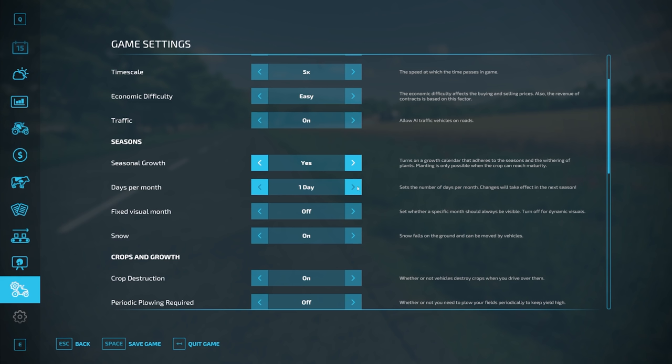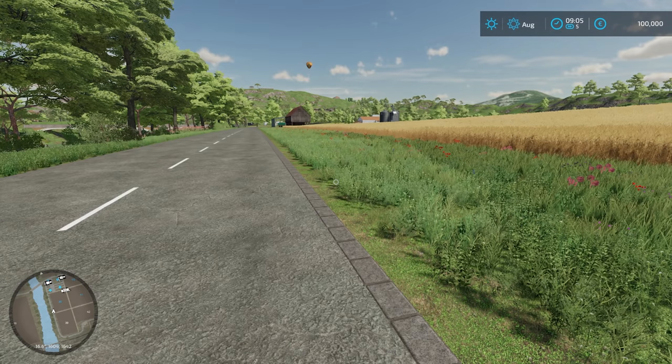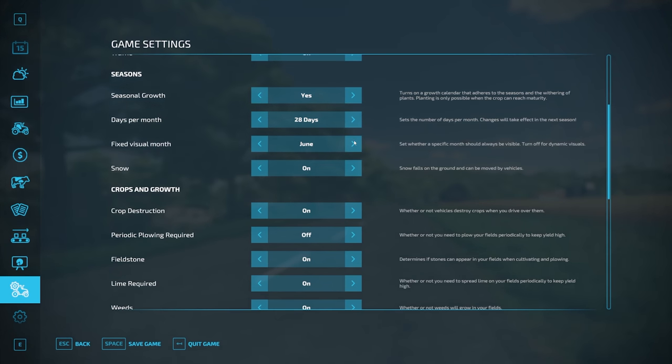Days per month — we're currently set to one but this can be increased substantially, all the way up to 28. You'd probably set 28 days if you have a very realistic play style. There's also a fixed visual month — you can set a specific month. If we go to March, look at the trees change in the background. We're probably in about July now. Snow — yes, snow falls on the ground and can be moved by vehicles on or off.